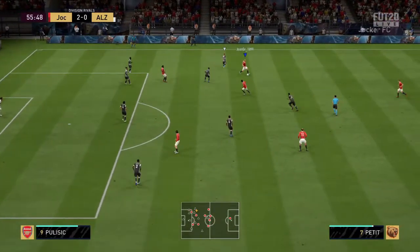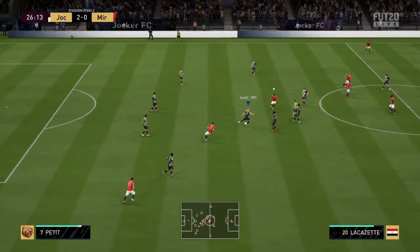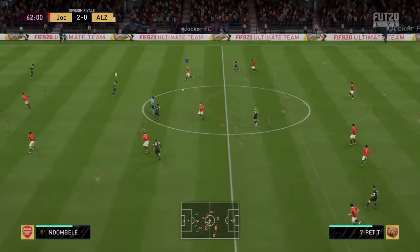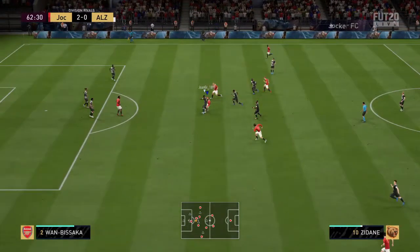Here he anticipates and intercepts the pass — we cut the pass and distributes very well. Here the player misses the pass, but then Petit steals the ball well and gives it to Drogba. Here he distributes very well. Petit really passes very well.